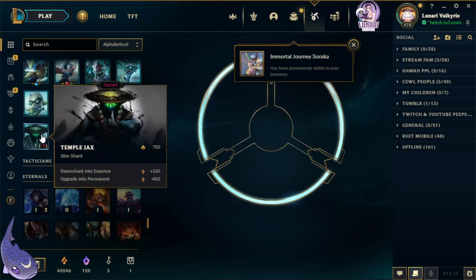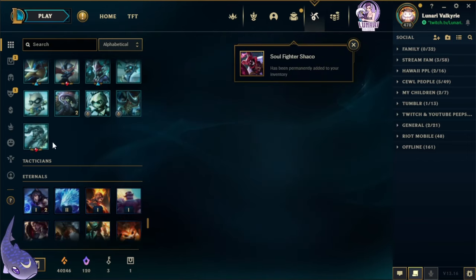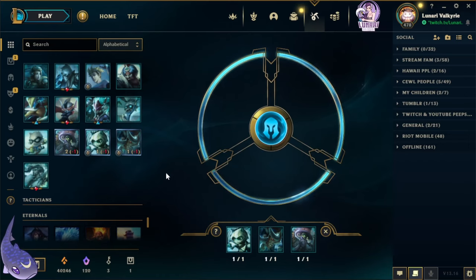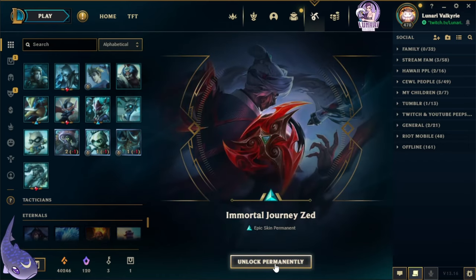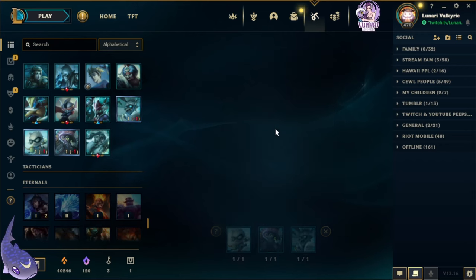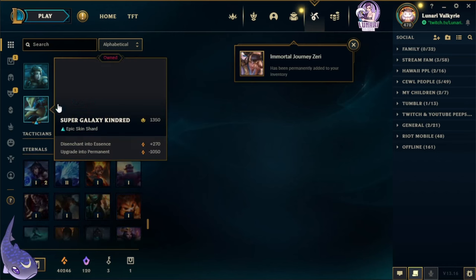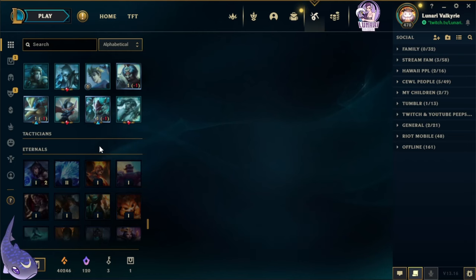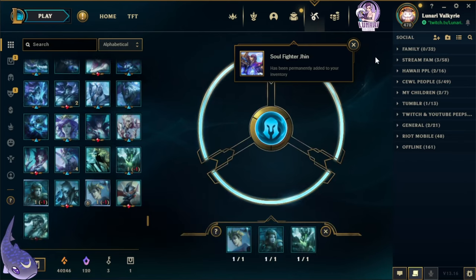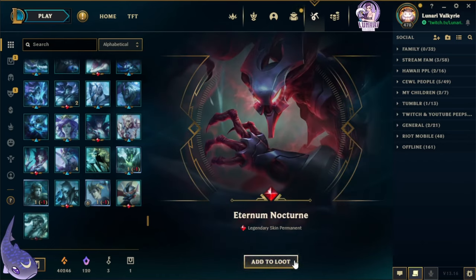We got Soul Fighter Shaco. Did you guys get any of the prestige skins in this event? Let me know which one you like better — the Shaco or Ksante. There's Immortal Journey Zed. Oh, there's Immortal Journey Zeri — can't wait to play that one, it looks really pretty. And Soul Fighter Jinx — super excited for that! After this I'll be streaming, I might start with League. And there's Eternal Sword Yi — okay, so I can no longer reroll anything.